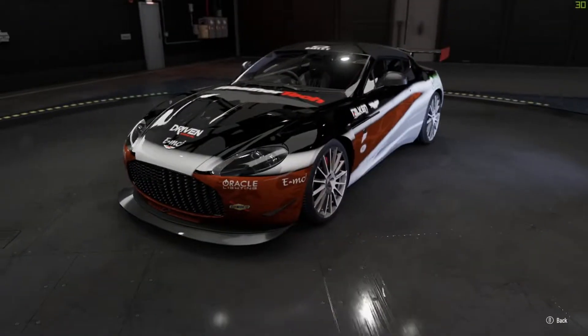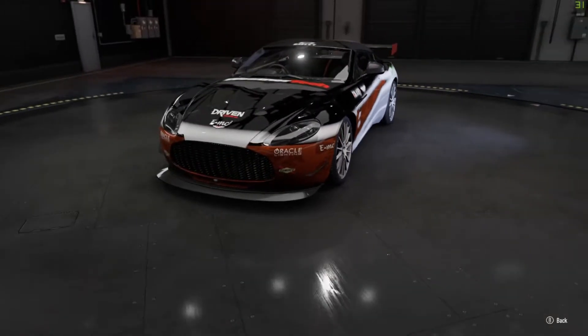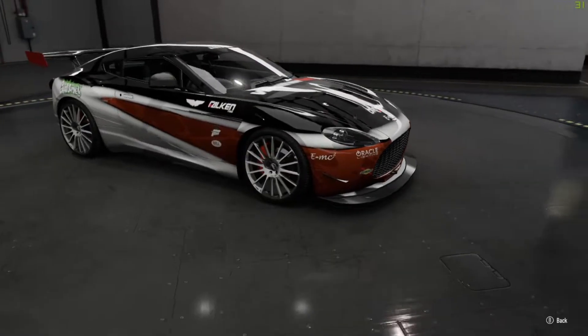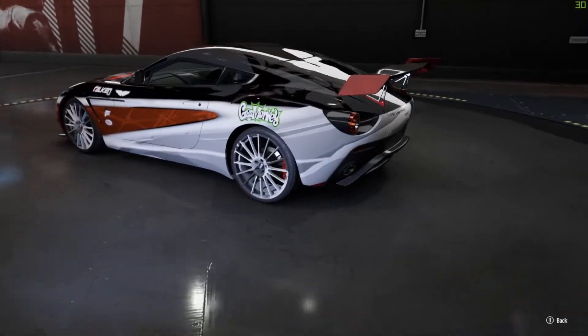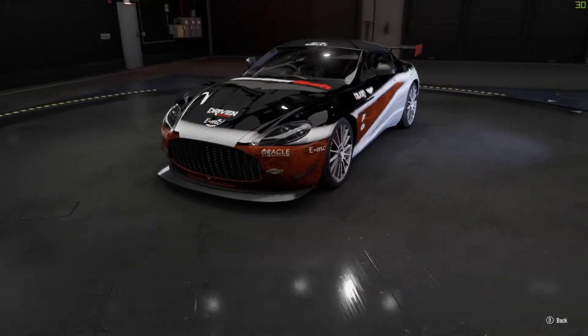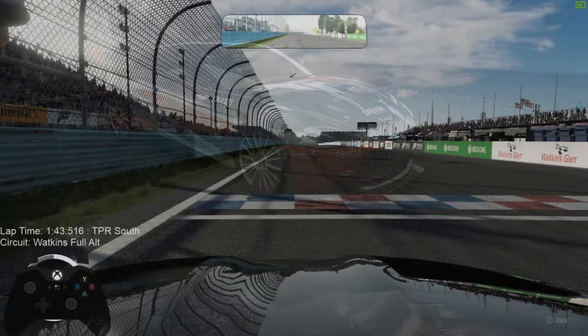Welcome back to the painter showcase and hot lap challenge. We have the Aston Zagato today — you can probably see who painted it as I'm scrolling through it. That's going to be our car for today's hot lap challenge. I'll see you on the circuit.